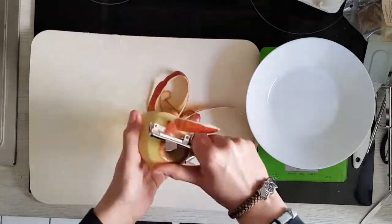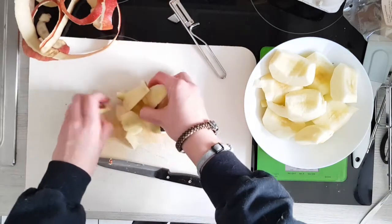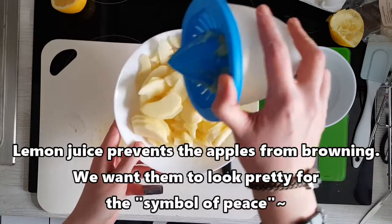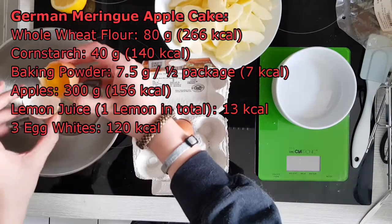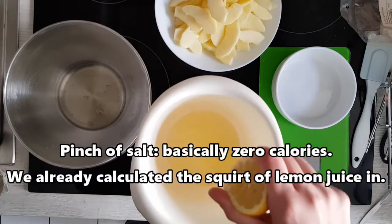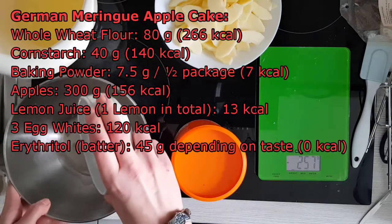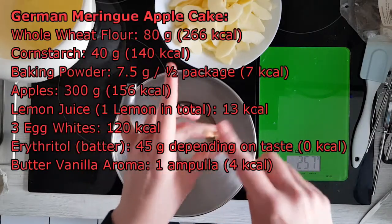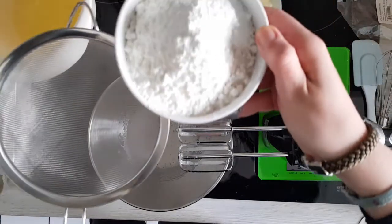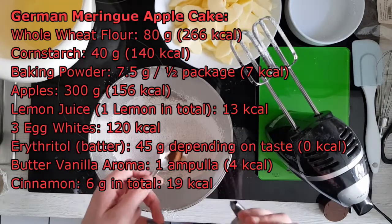Baking powder — it's exactly 300 grams of that. The juice of half a lemon. And come back for the dry ingredients — a little bit of cinnamon.